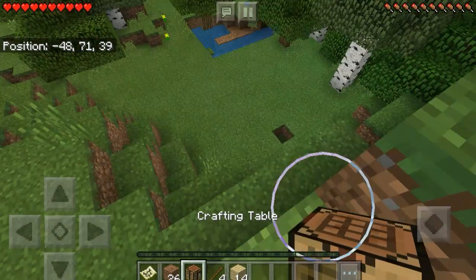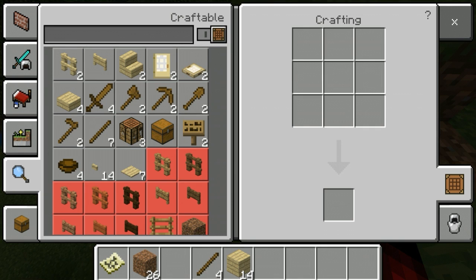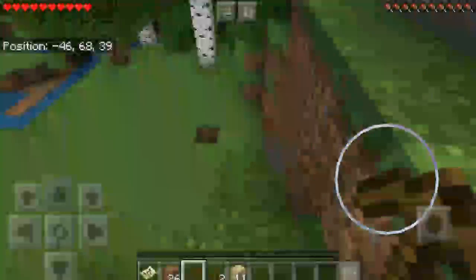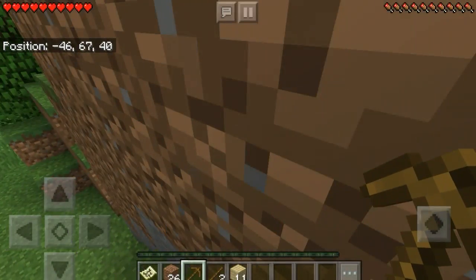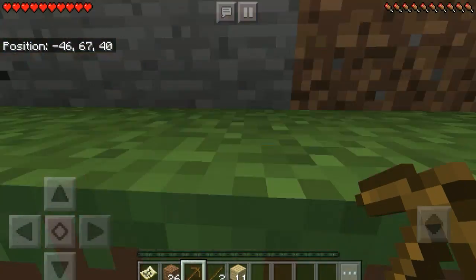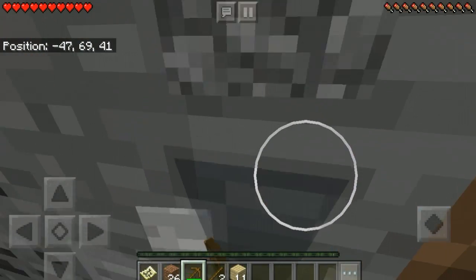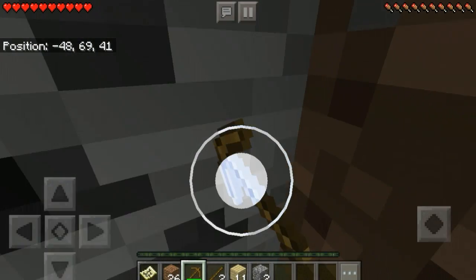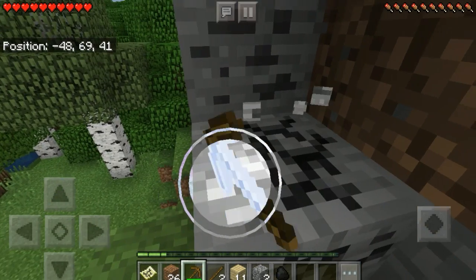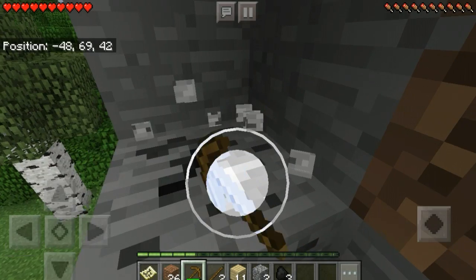With this crafting table we can make a wooden pickaxe. Yes, we can use stone tools in this let's play. We gotta have coal for the night — you know, food, water, drinks.